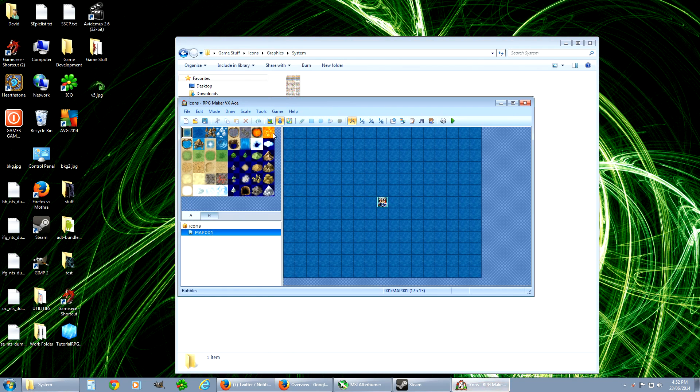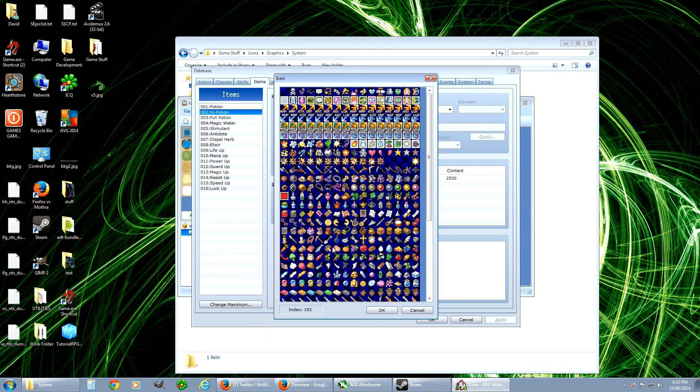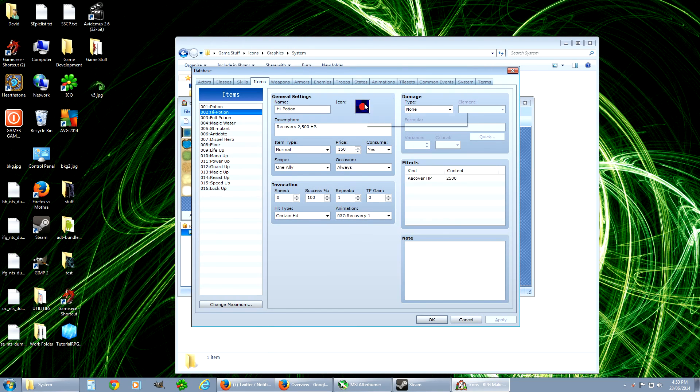Now let's go back into the game — Database. Hey, there it is! There's our blob. So that's how you replace an icon in the game. So now your potion will look like whatever you put there; in our case it's a red circle. That's how you bring in brand new graphics into the icons.